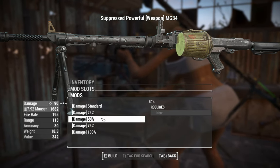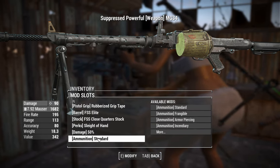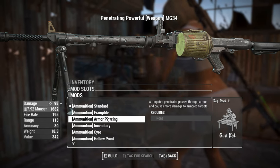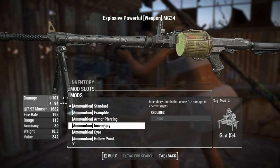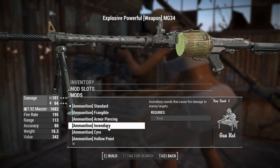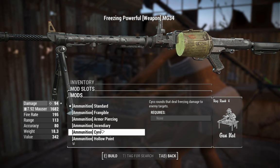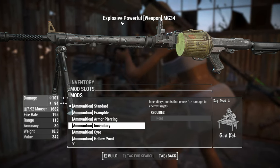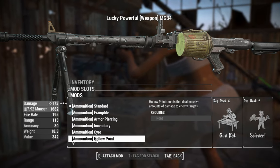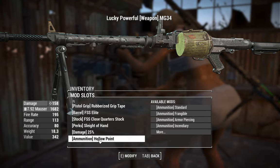We've got a damage slider here. We'll push it up to an extra 50% damage — 90 for the 7.92 Mauser round feels a bit better. There are ammo types including frangible for extra blade damage, armor piercing for AP on rounds, incendiary for almost double damage with half as energy damage, cryo for freezing legendary effects, and hollow point as a straight damage upgrade with the lucky prefix. We'll set the damage slider to 25%, giving us 158 damage, which feels good enough.